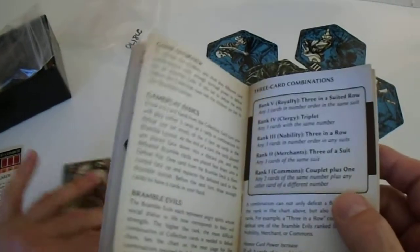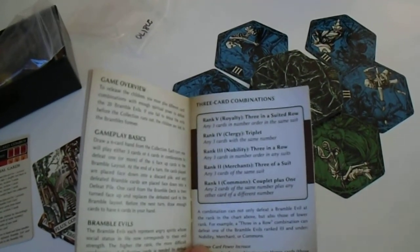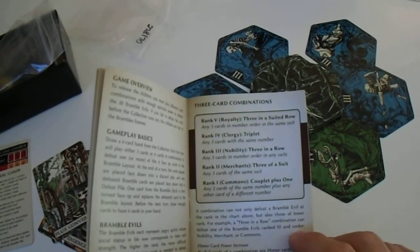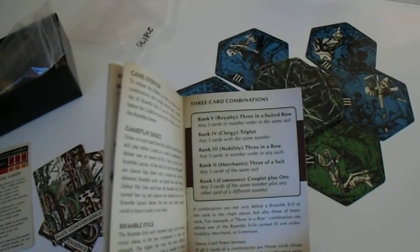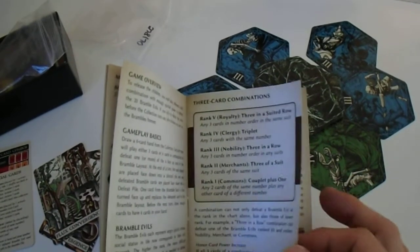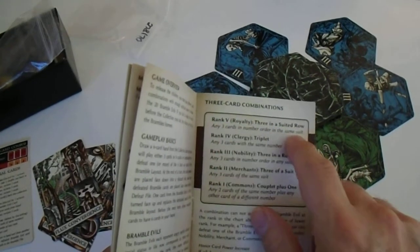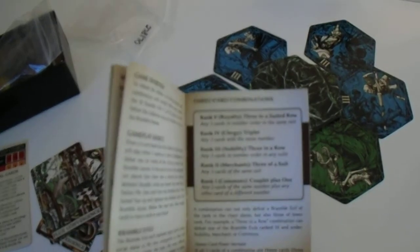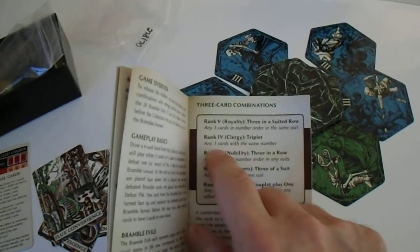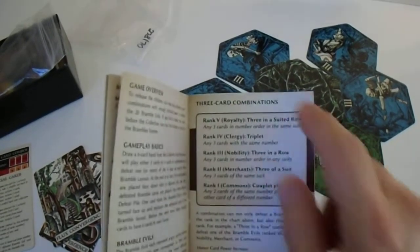There are also flux convergence cards. Honor cards are numbered 11 to 14, and using them gains one rank in strength. So to defeat a rank 5 you normally need three in a suit, but if you use cards 11 to 14 you can use any three cards with the same number as a triplet, and that counts as rank 5.